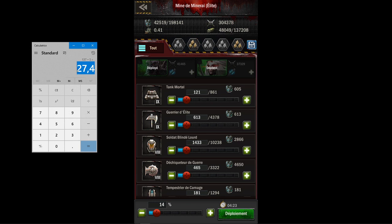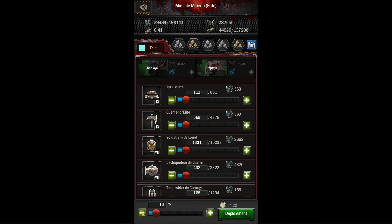Vous voyez qu'en fait, même si vous arrivez à trouver une mine de niveau 6, en gros, si vous arrivez à 5 sur une mine élite où vous avez 144 à récupérer, on peut même mettre encore moins que ça. Du coup, vous pouvez envoyer que 127 000 troupes pour récolter 30 000 : c'est ce qu'on appelle une récolte intelligente, car vous optimisez réellement vos flottes.